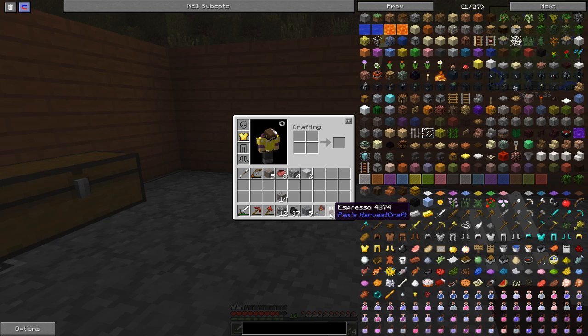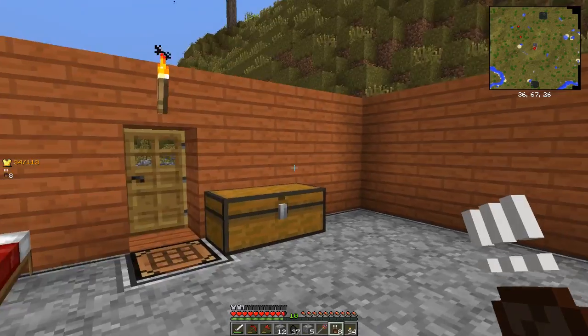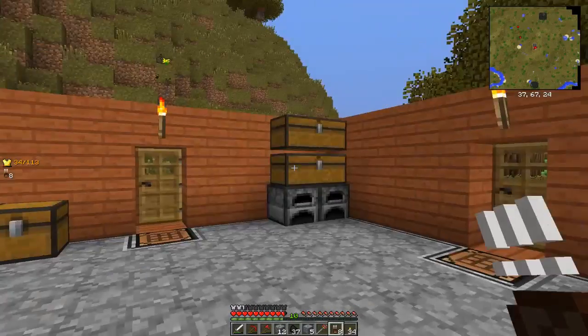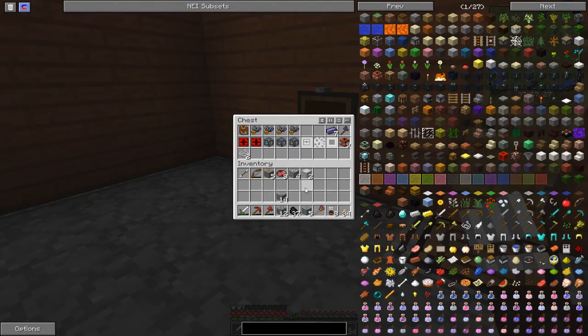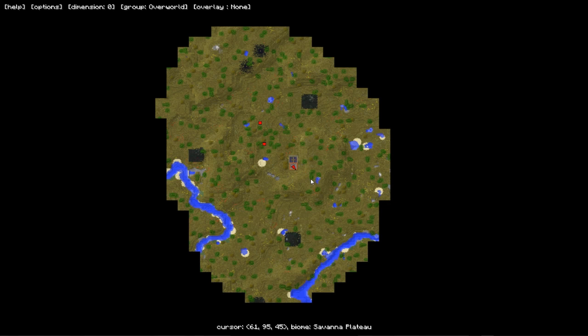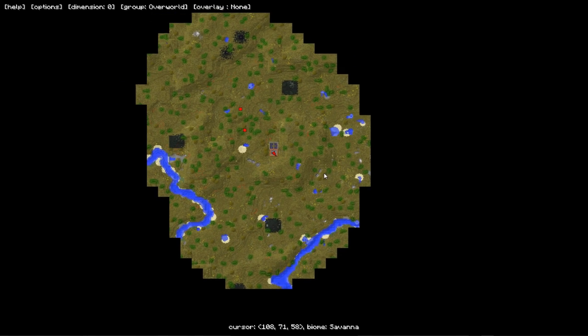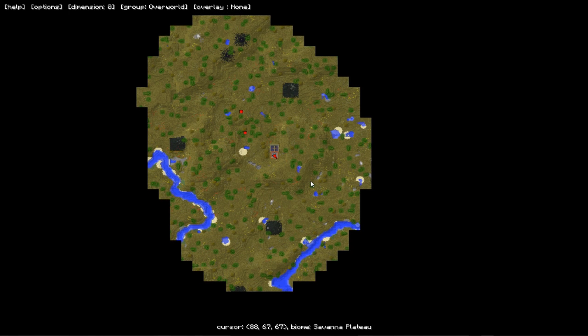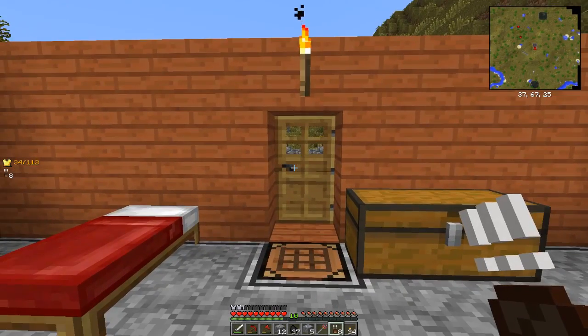I've been doing some cooking. This is espresso — literally coffee beans and sugar from sugar cane. I had to go look for sugar cane. That's the garden over there. I'm not sure why it didn't save on the map.